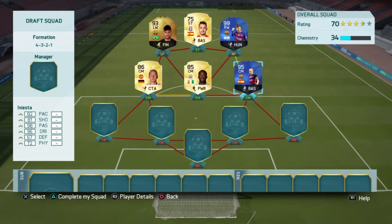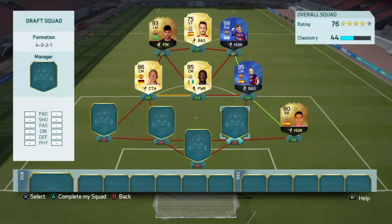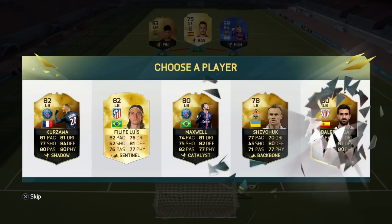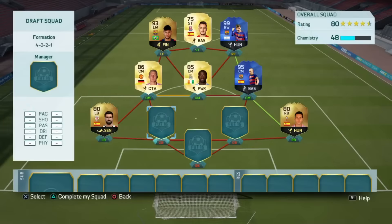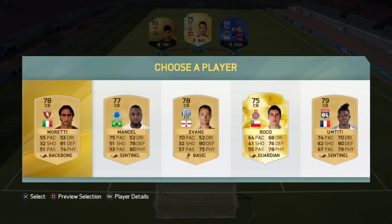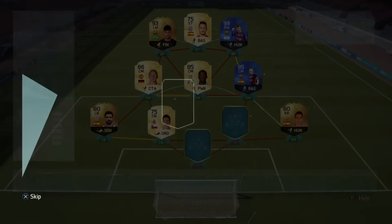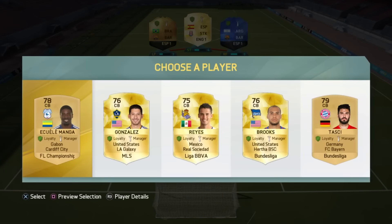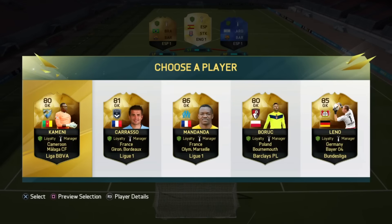Neymar loses chemistry - actually we keep the same chemistry there. For right back, if we get TOTY Dani Alves that would have been insane, but we get a Liga BBVA right back which I think I'm going to go for. For left back, we don't have a BPL left back. I can't go with this guy because he's Spanish as well. We do get Rocco - he's Liga BBVA - yeah, we're going to go with Rocco.